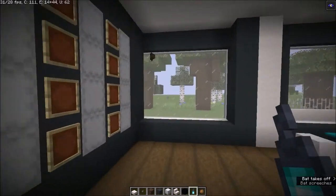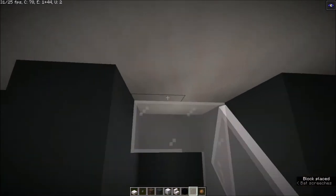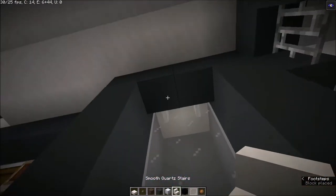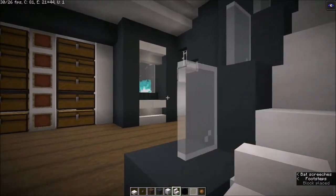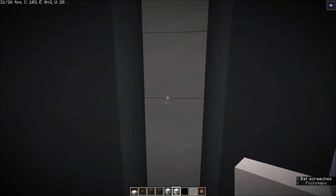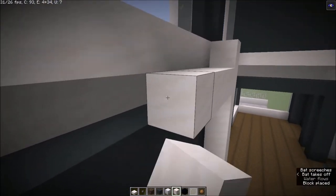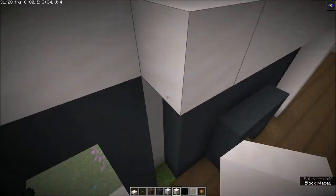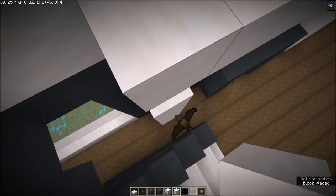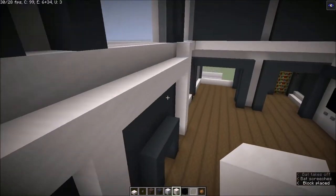Then you can add some windows to this like that. If you think it's too big you can make it smaller. We need a working area as well, but before you do that you want to build this all up. You can do this while you are working around the house — you don't have to do it all first, you can just work as you go.